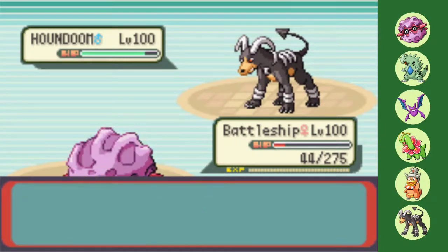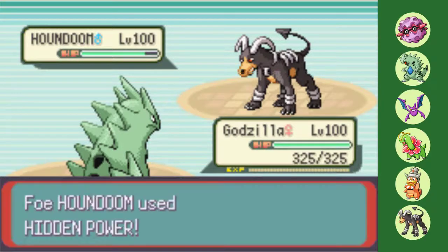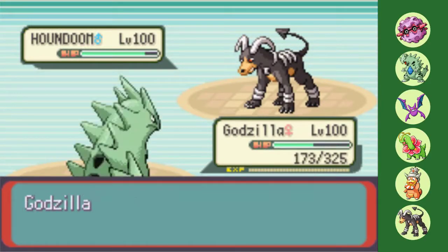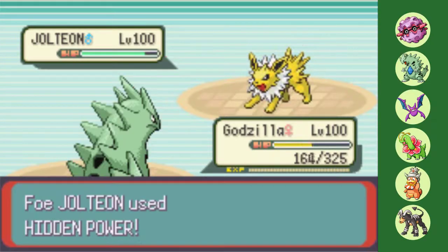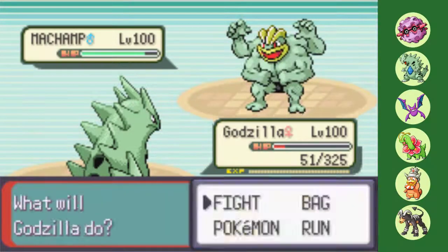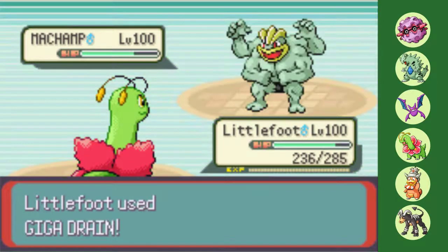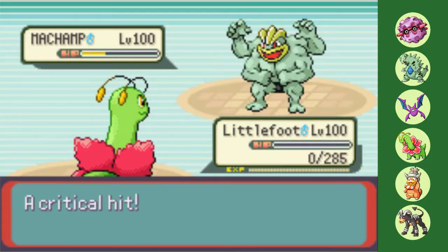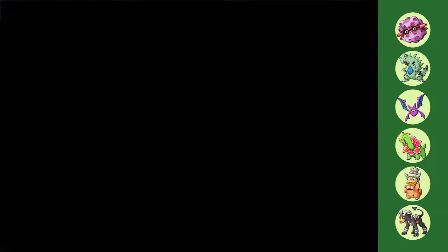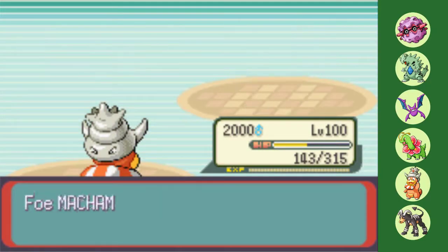Battleship has done its job and then some, so I allow Houndoom to sink my ship so to speak and bring in the always durable Godzilla. Not only can I easily tank a Hidden Power and respond back with a super-effective Ancient Power, but Sydney's follow-up Jolteon also can't do much to me, going down to the super-effective Earthquake. Down to just his Machamp, I want to keep T-Tar around for Intimidate shenanigans, so I go into Meganium. While the exchange works out initially — Littlefoot taking minimal damage from an Earthquake — Sydney again turns the table with an untimely Superpower crit. If he crits my Slowking with Hidden Power Ghost, it's over. Thankfully, I avoid the third crit of the battle, and now it's time to make my way to Phoebe.